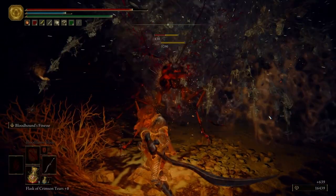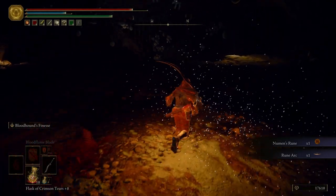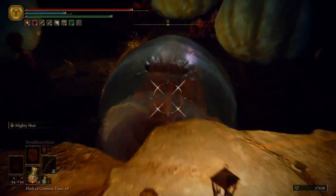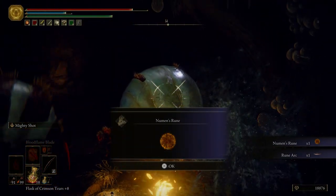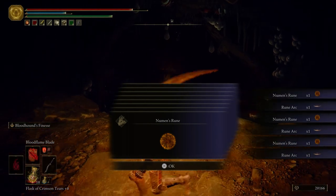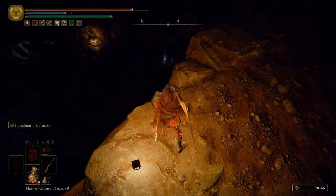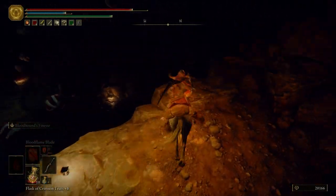We're only going to kill the first set of ants. After that we're just going to run straight through this cave — we're only coming over here for one thing, and that is a spell. For killing the queen ants we're going to get some Numen's Ruin and a Rune Arc. What I like to do is kill off the queen ants first — it's going to cause all the other ants to drop down. Now we can ride Torrent in here, grab that item, and then book it out of this cave.